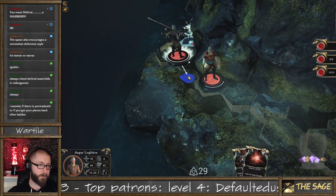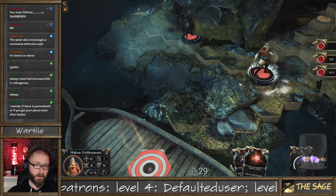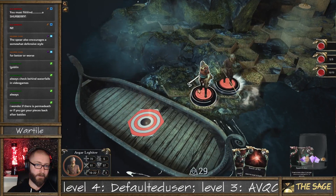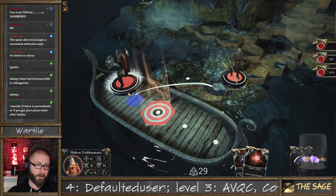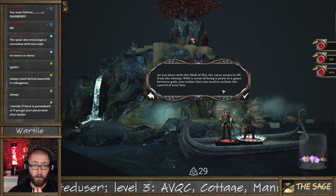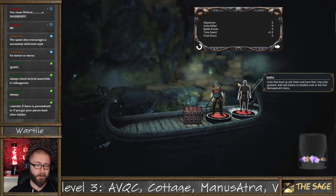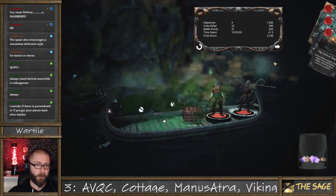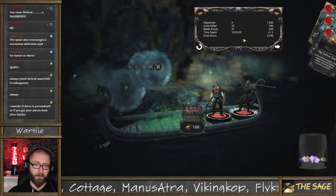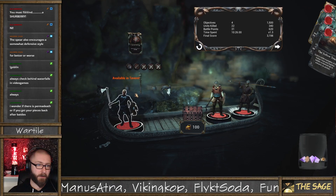Where's my boat? I suspect that there is permadeath, but I don't know — it just feels like that kind of game. So this is our boat right? This is how we get home. The curse seems to lift from the swamp. With a sense of being a pawn in a game between gods, you realize that you need to reclaim control of your fate. We did stuff, we killed stuff, we got stuff. Oh, there's apparently also a time factor — so getting it done faster means getting more points. Not that I know what points do — I guess it could be XP.